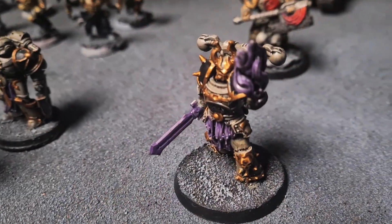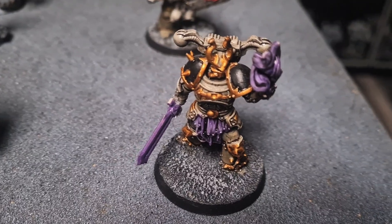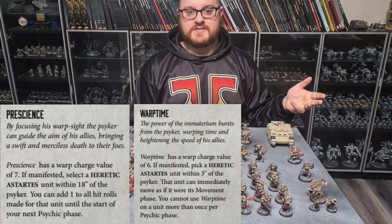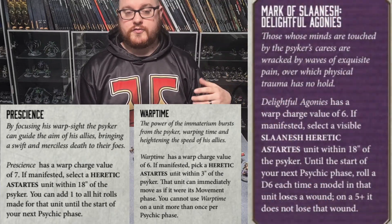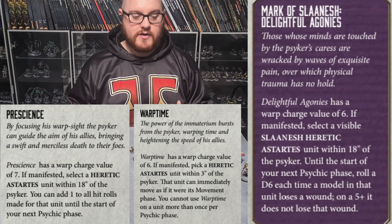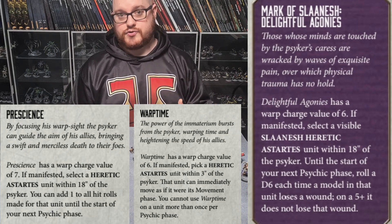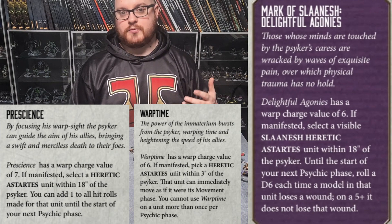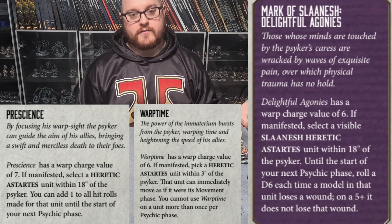My second HQ choice is the Chaos Sorcerer — he's there for Prescience and Warp Time. And for 1 CP I can swap out one of his psychic powers, which is normally Smite, for Delightful Agonies, and that allows me to put a 5-up Feel No Pain on Terminators. Prescience obviously allows me to put that crucial plus 1 to hit on a friendly unit, and then Warp Time allows me to double move units, which is also very, very powerful.